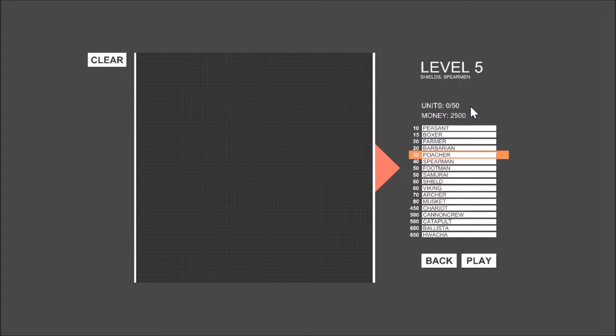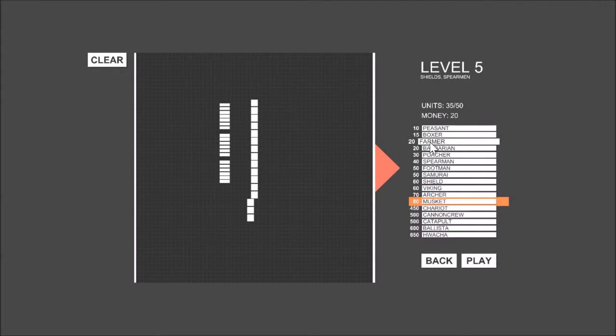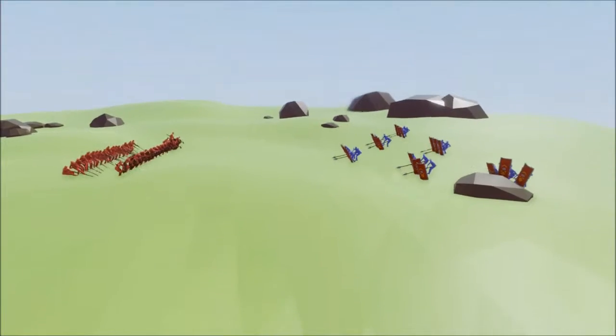Level 5. I forgot — it's shields and spearmen. I got 2,500 money. I forgot how I beat this the first time around. In the earlier campaign — I mean the earlier alpha — they also had this. Let me try some vikings, and maybe some muskets behind them. Got 20. Let's try this.